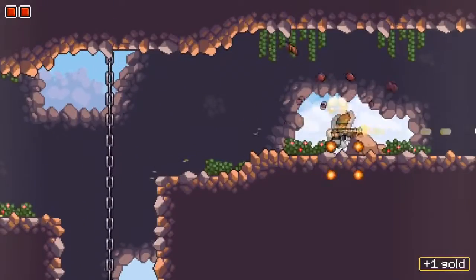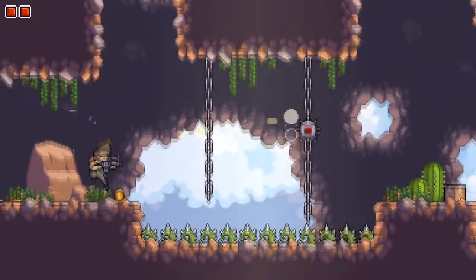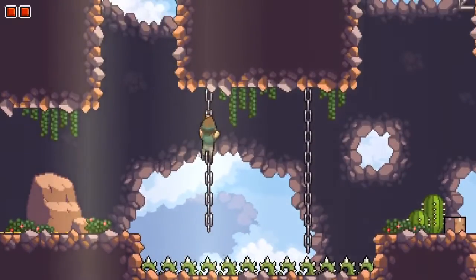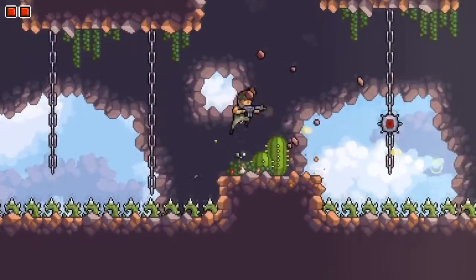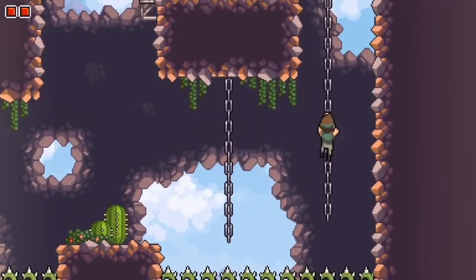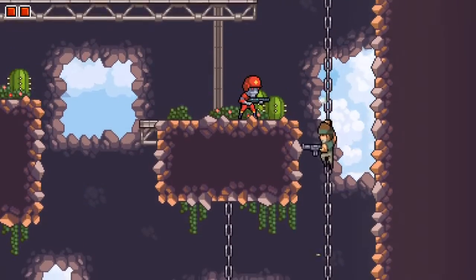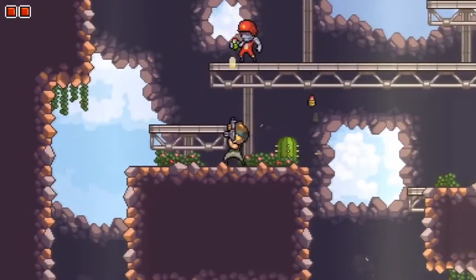Sometimes, especially in metroidvanias, the hidden stuff is very well hidden. I really like that that wasn't so hidden there. There are all kinds of brambles down there - we gotta be careful. We don't want to get shot in the head. That would be a bad thing - definitely.